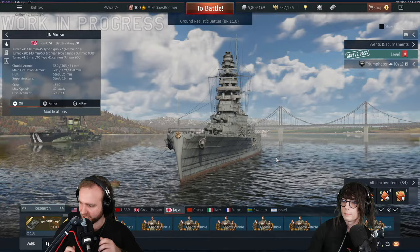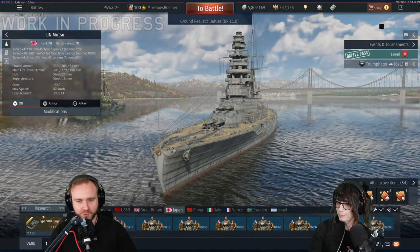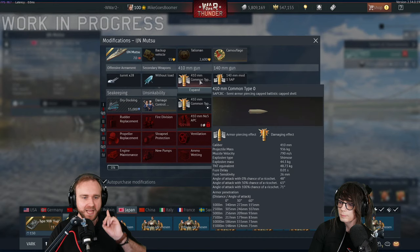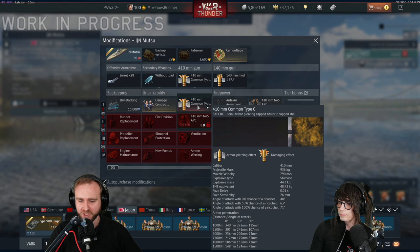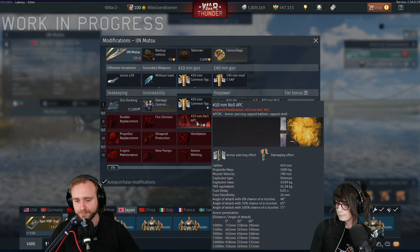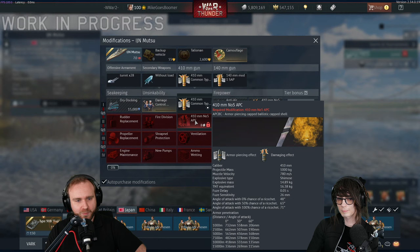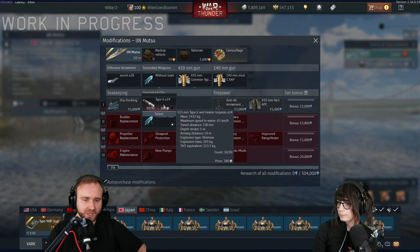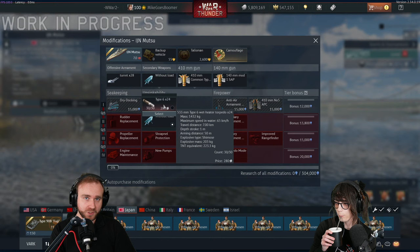Wake up everyone - it's boat time! This is the IJN Mutsu. It now has the biggest guns in the game - 410mm cannons, eight of them total. However, you don't have pure HE shells. You have the SAP with 48 kilograms of TNT equivalent - actually less than some other battleships with lower caliber cannons. But you have a very powerful AP shell with 732mm of penetration at one kilometer distance, which should be fairly decent at dealing with heavily armored enemy battleships. You also have 24 fairly good Japanese torpedoes with 65 km/h speed in the water and a 70-kilometer range.